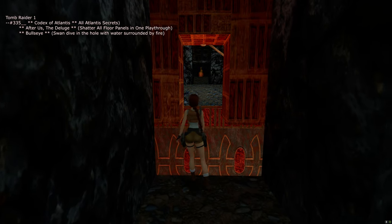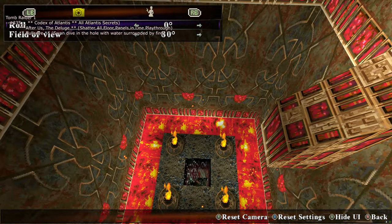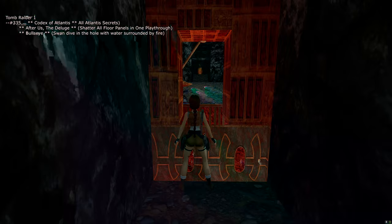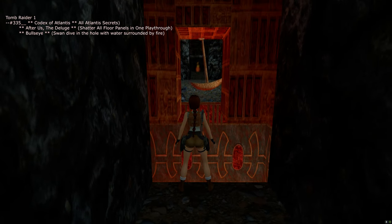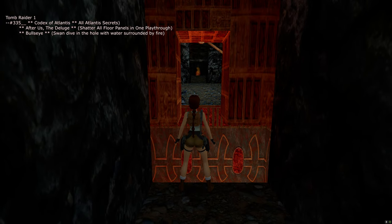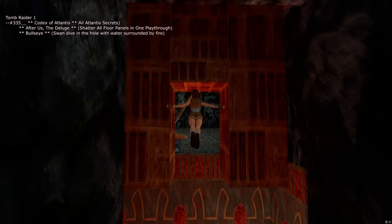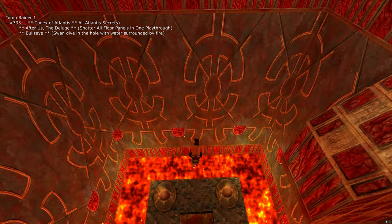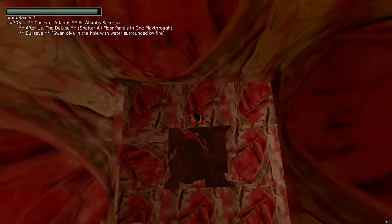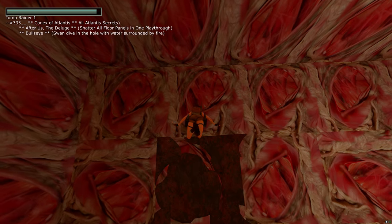Also in this pit there is water surrounded by fire. Do a swan dive — hold your walk button and press forward jump — and you'll do a proper dive into the water. Land in there and you'll get the Bullseye trophy as well.